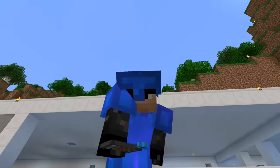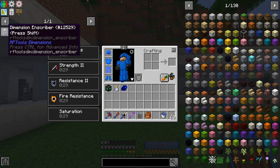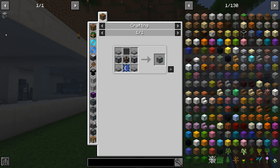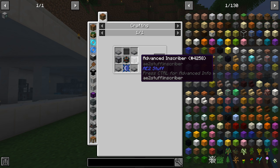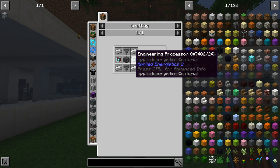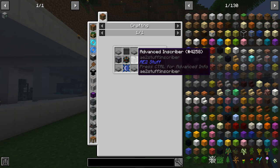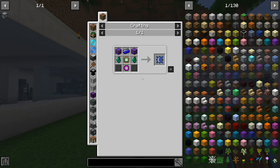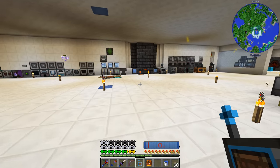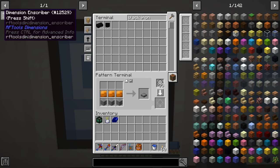Welcome back to another episode of Agmatica 2 Expert. We've been working towards getting the dimension inscriber and we're going to try to get that done today. Last episode we finally made the resonance cell frame full, and then off camera I made a couple of advanced inscribers and some machine bases. Now we need to get the empty dimension tab and the draconic core. Let's see about doing that. I want to try and make an autocraft recipe for the draconic core, so let's start there.